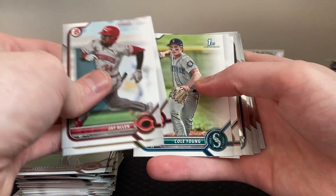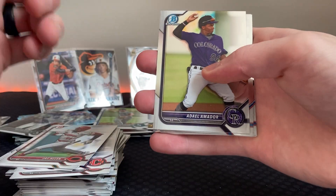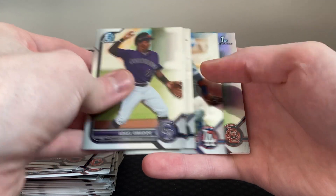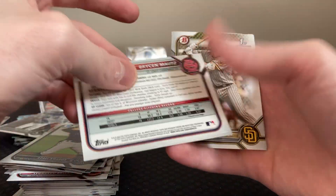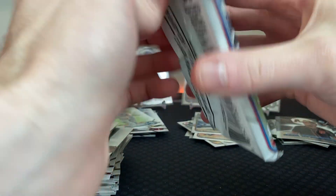Jay Allen, Max Muncy, Cole Young again. If I'm skipping over some guys that you like or know about — that I'm missing out on their first or something — let me know, that'd be great. A refractor — Mark King, Robert Hassel. That would have been sweet — a refractor for Jackson Holiday. I think those raw go for about 75. We got two base, so there's Tovar — he comes right after.